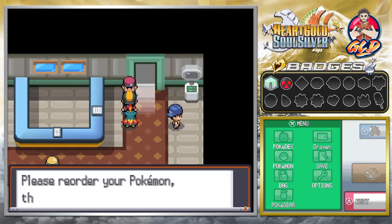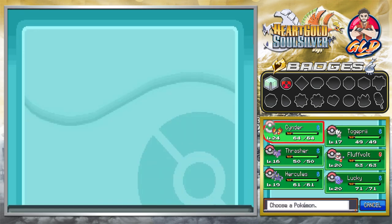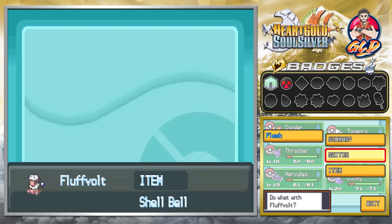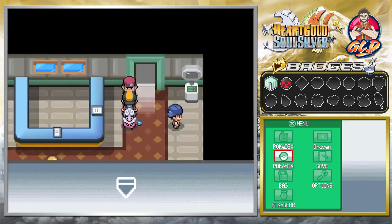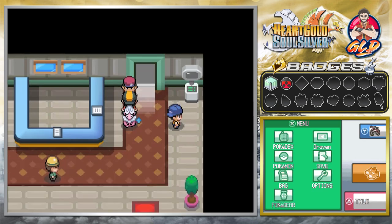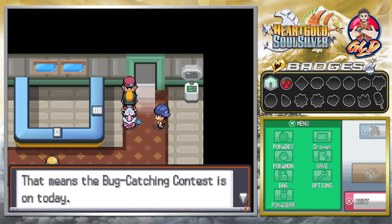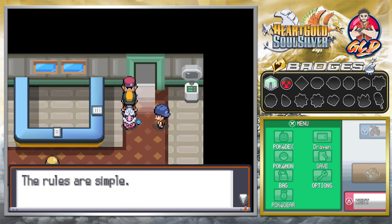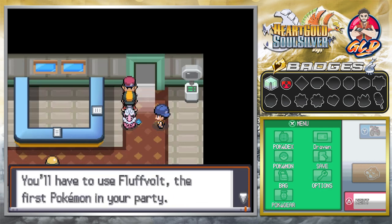You have more than one Pokemon. You'll have to use Cinder, the first Pokemon in your party. Is that okay with you? No, that is not. So there is a bit of an issue, guys. We can't use Cinder — the problem is it's at level 24 and it's a fire-type Pokemon, so I feel like it's gonna make everybody faint. We're gonna go with Fluff Volt.